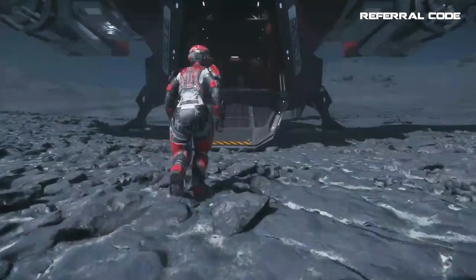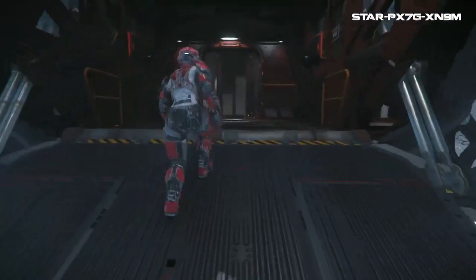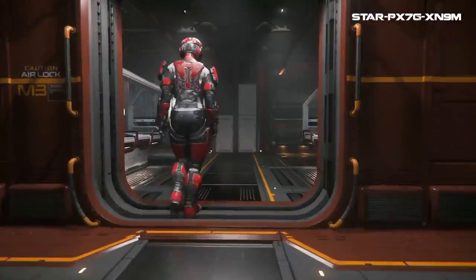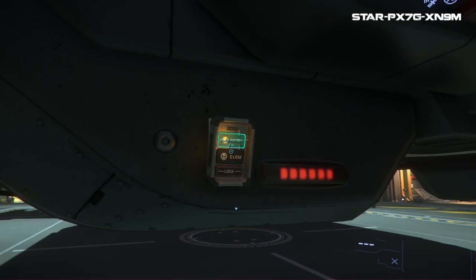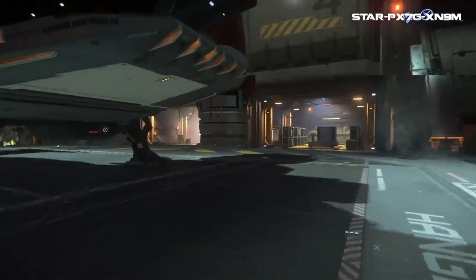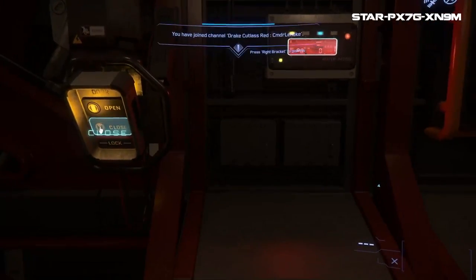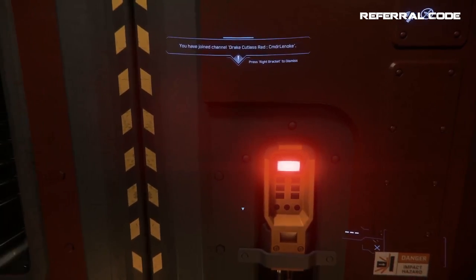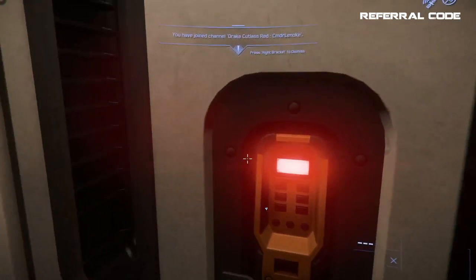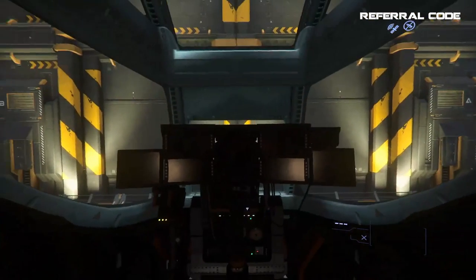For many medium to large ships, entry time is a real concern for some owners and can determine if they use the ship daily or go with something more convenient. For the Cutlass Red, it only takes about 22 to 25 seconds to enter the ship, which includes closing the ramp behind you to keep stowaways out. You can keep the door open between the med bay and cargo hold to bring it closer to 20 seconds on additional entries and exits.